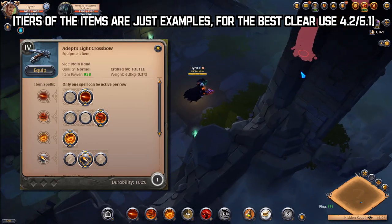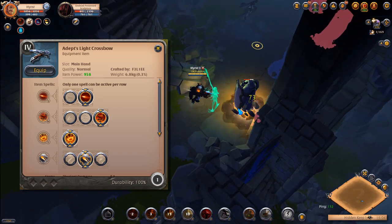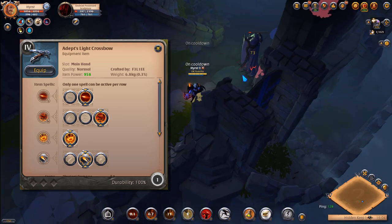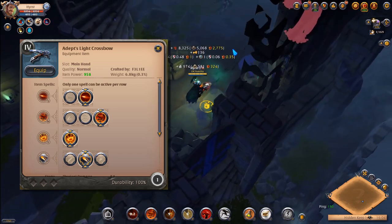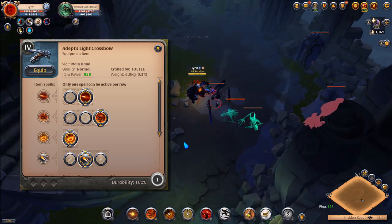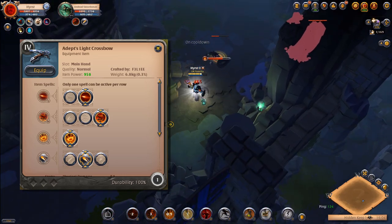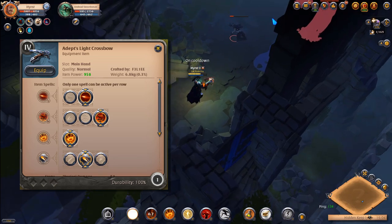The first weapon: Light Crossbow — one of the best weapons for solo dungeons. The cost of it is very low, it has great damage and it's very easy to spec up. Always choose the second Q and learn how to properly combine it with the passive, which resets your Q after using 4 spells. By effectively using that, clearing speed will be insane.